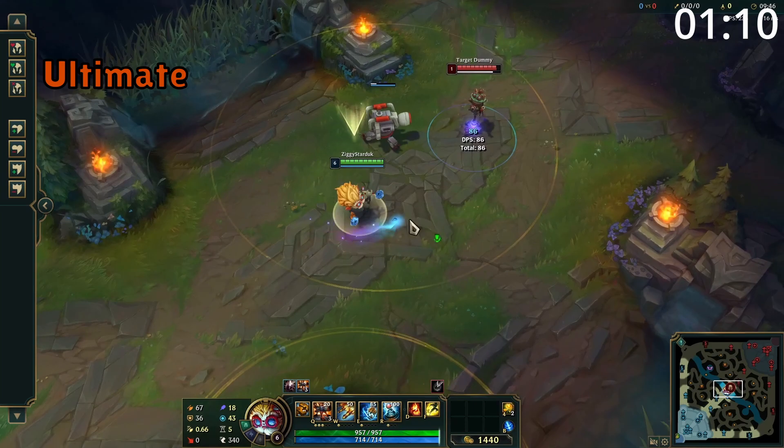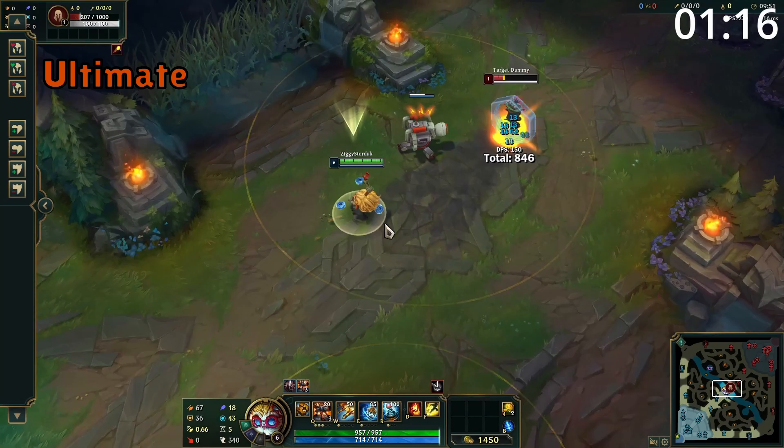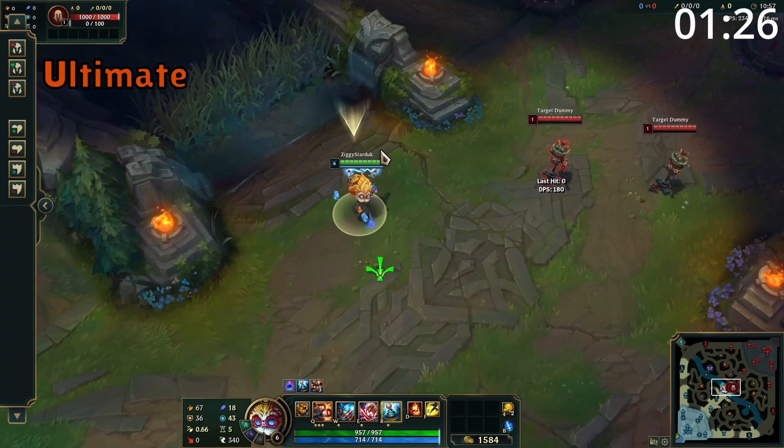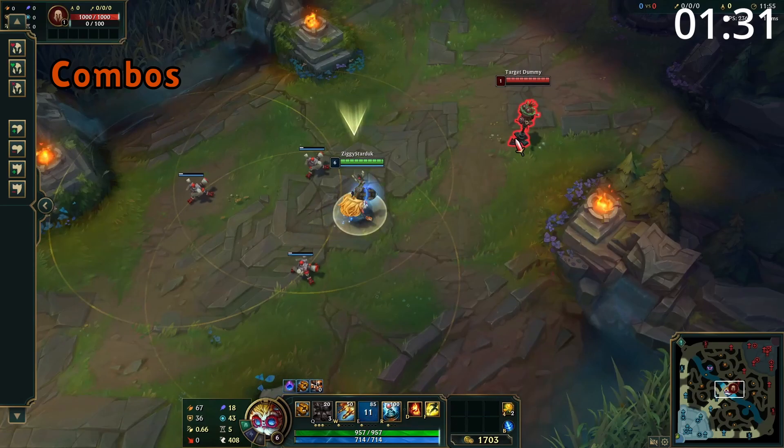Heimerdinger's ultimate upgrades his Q, E, or W. Starting with Q, Heimer places down a large turret which does not count towards his three turret limit. This turret works very similar to his small turrets, shooting and targeting the same, and can have its power attack charged with W and E. However, this turret does significantly more damage and all its attacks are AoE and will slow. The upgraded W fires four waves of rockets instead of one. Finally, his upgraded E throws a bouncing grenade which deals damage and makes the stun and slow areas much larger.